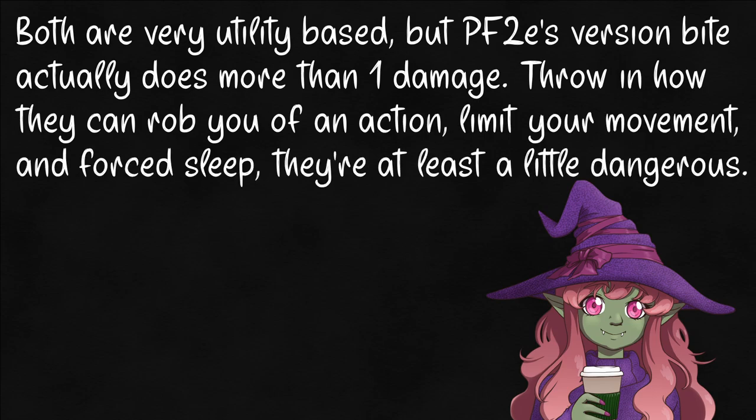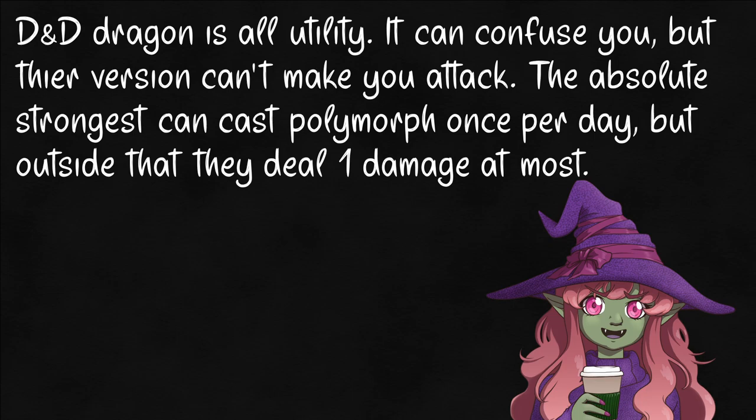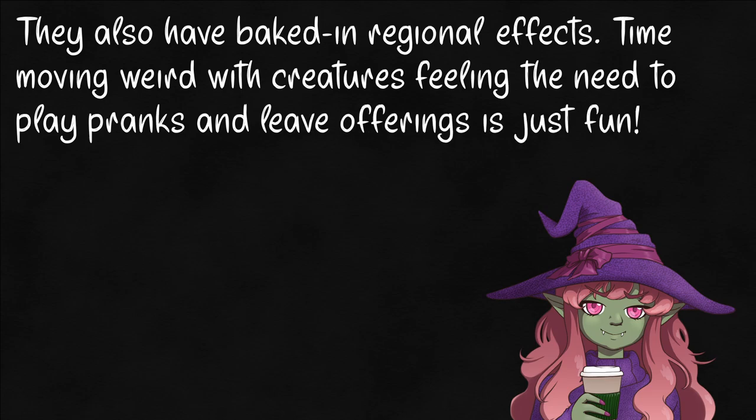The fairy dragon starts at CR1 and grows to CR2, while the fey dragonette starts at CR2 but can supposedly get as strong as a real dragon if they live long enough. They both have innate magic for illusions, can turn themselves invisible, and have some form of telepathy. In Pathfinder, their breath can slow and stupefy with a difficult save, and their magic is area-controlled like Grease, Sleep, or Tangleplant. The D&D version has baked-in magic resistance and their breath causes a confusion effect. Their invisibility is at will and nearly constant, but their telepathy only works on other fairy dragons. Uniquely in D&D, in their lair they can redirect missed ranged attacks and animate plants to cause difficult terrain.